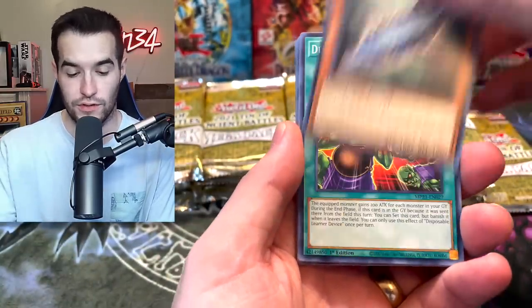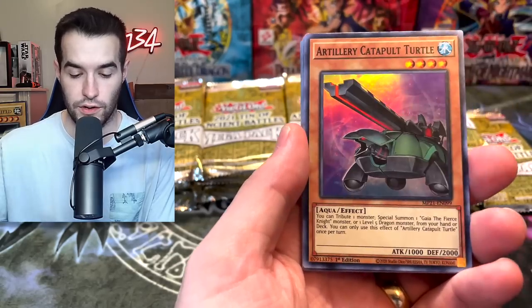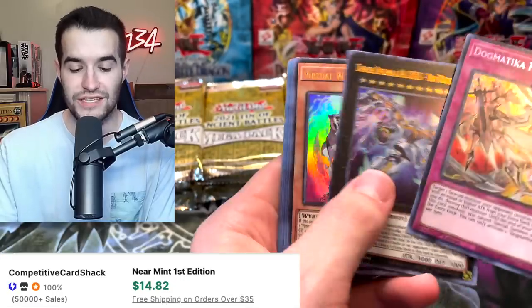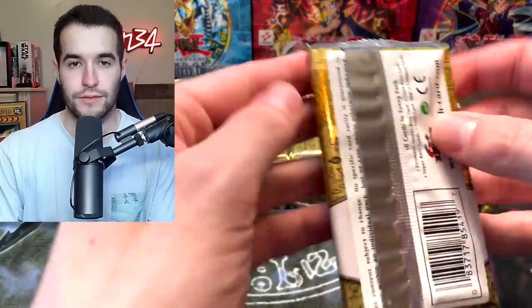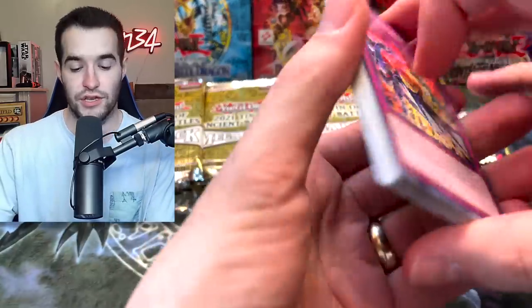I need True Light because someone messaged me on TCGPlayer saying, 'Hey man, big fan — you accidentally sent me six True Lights.' I had oversold because someone bought for me and I accidentally sent them twice as many as they ordered, so that was unfortunate. Got a Goki, Guts, XYZ Import, Artillery Catapult, Dogmatica Punishment — and a Zeus with a Virtual World! We are having some absolutely incredible luck so far, but the problem is we're not pulling the actual card we need.